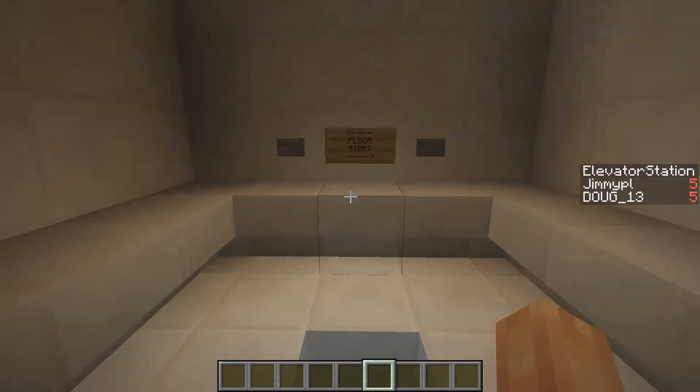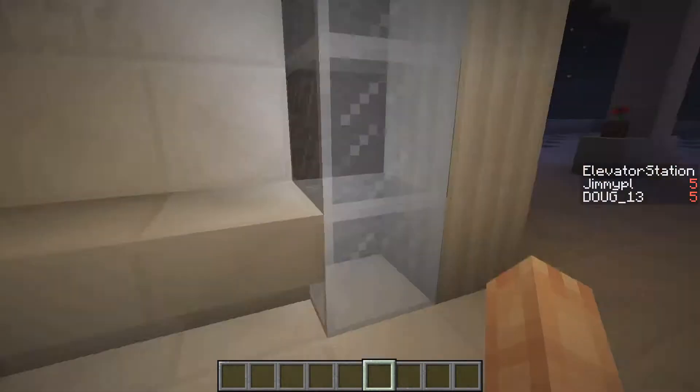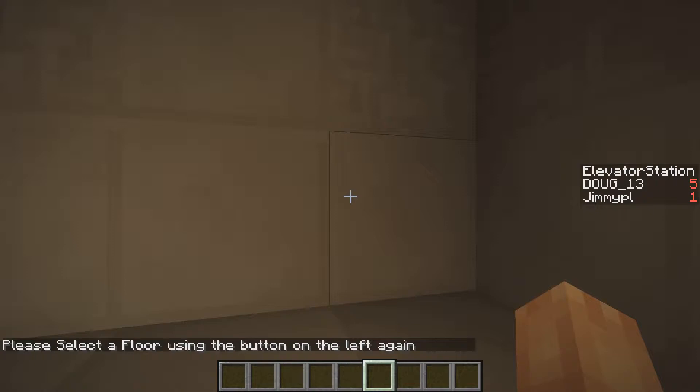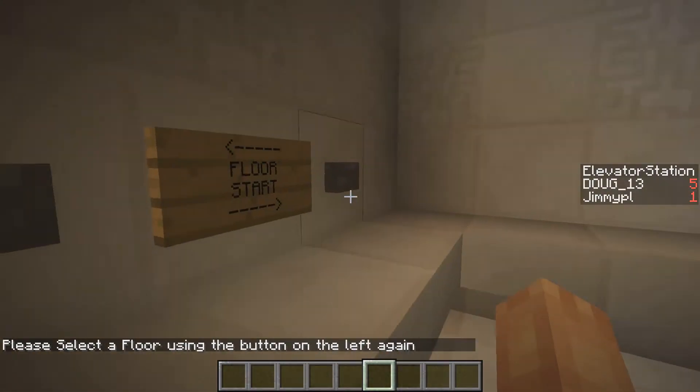As usual, just walk in. This time, you can't press the button from here — it won't do anything. This is to stop a couple of exploits, which I'll explain in a second. So this one here is not much of an exploit in itself, but it's just to fit in with the other one.